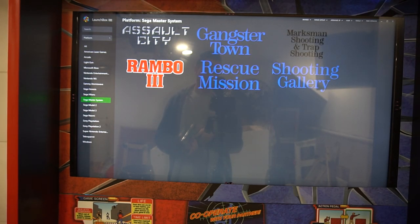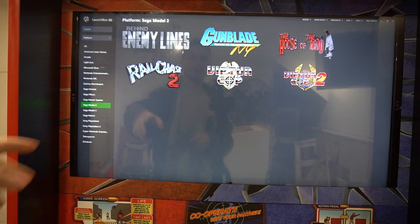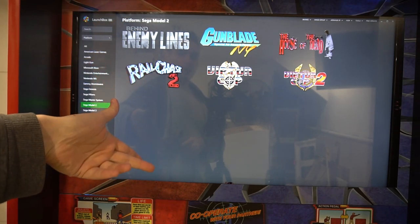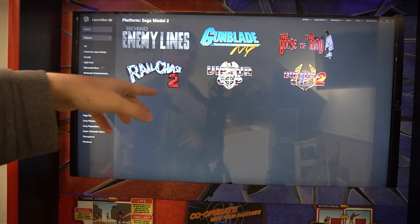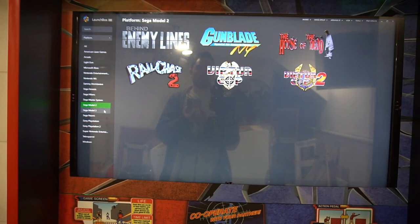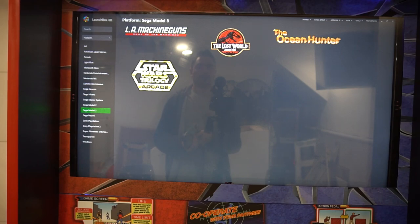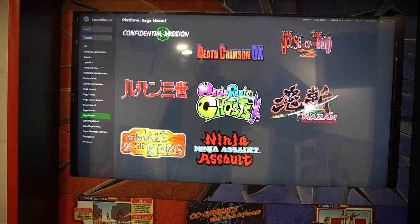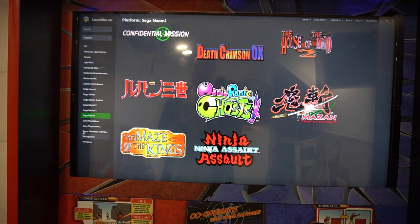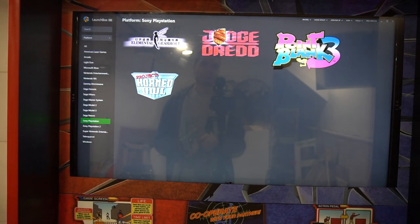Sega Master System. Sega Model 2 — our original arcade is MAME Arcade; Sega Model 2 and 3 is also arcade, along with Naomi, the Hikaru, and the Atmos Wave. This does have House of the Dead 1 under Sega Model 2. Sega Model 3: Jurassic Park, Star Wars. The Naomi — as you can see in this list, you do have House of the Dead 2. PlayStation 1 — I played some Judge Dredd, I played Point Blank 3, pretty cool games.